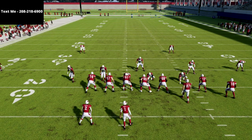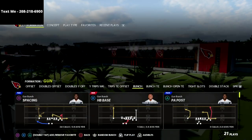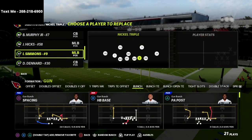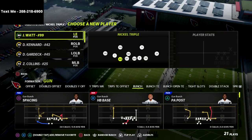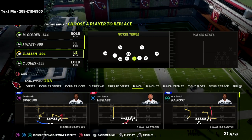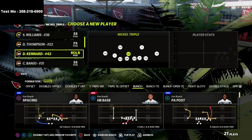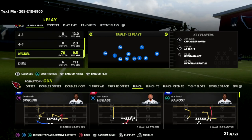In this video, I'm going to show you a very simple setup that is going to allow you to get a gap pressure out of the nickel triple formation. This is really, really good, especially in situations where you have a safety or a linebacker that is really fast. For example, the Cardinals have Isaiah Simmons, who has 93 speed, so he's going to be able to come in really, really fast on this blitz. They also have a couple of safeties that have 90 plus speed that you could put on the opposite side.